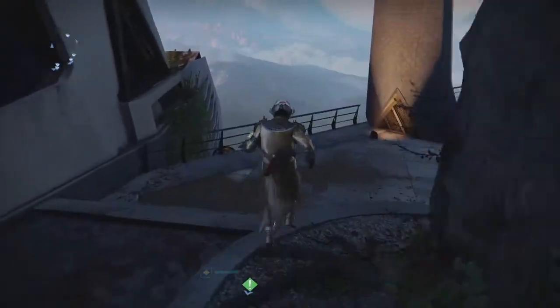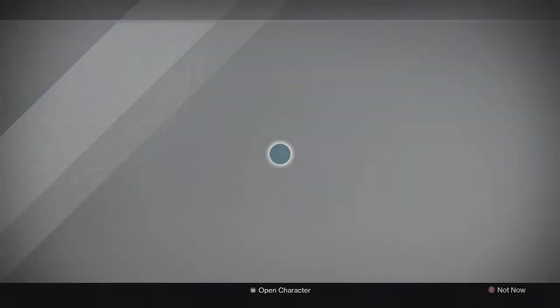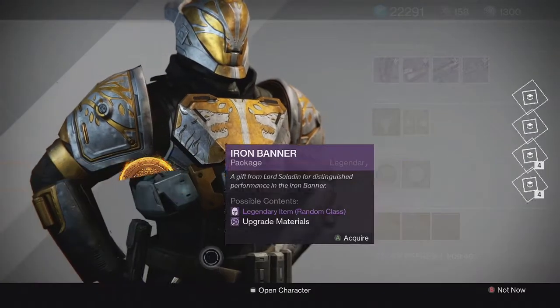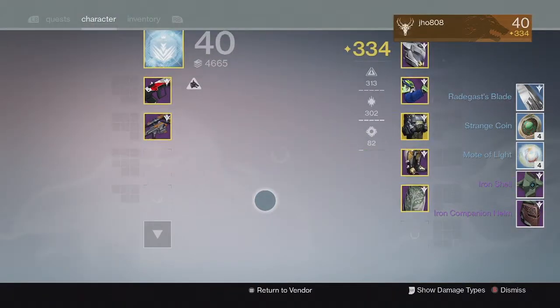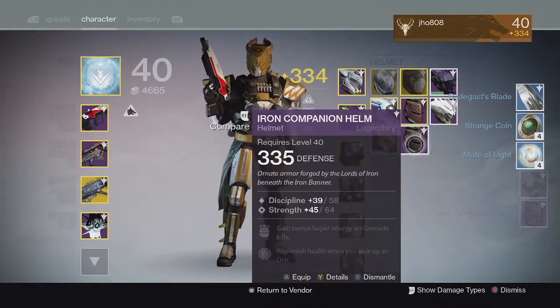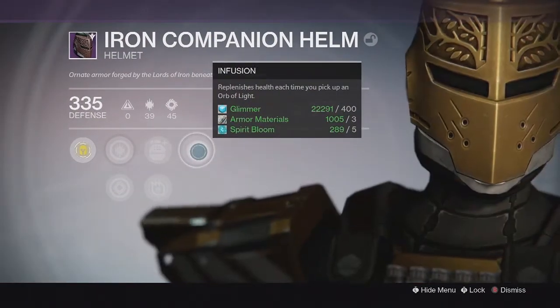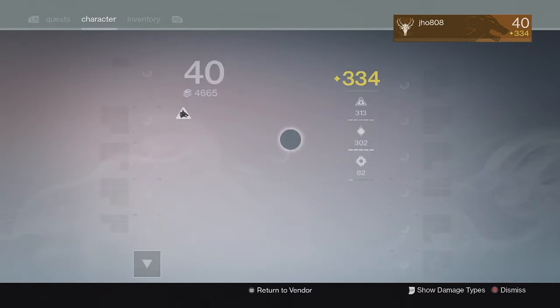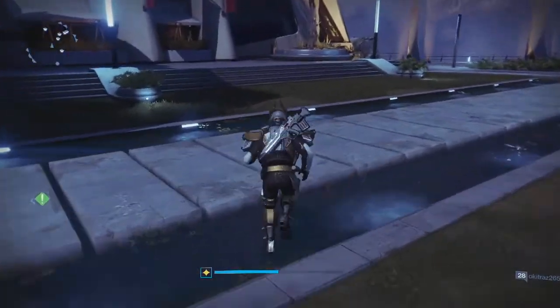I believe I have all the Iron Banner helmets as well. Finally, for my last character, my Titan, for my last Iron Banner Rank 5 package of this week. I got another helmet — the Iron Companion Helm for my Titan. This one came in at 335 with Discipline and Strength, and Infusion: replenish health each time you pick up an Orb. At least that one was slightly better than the other helmets.